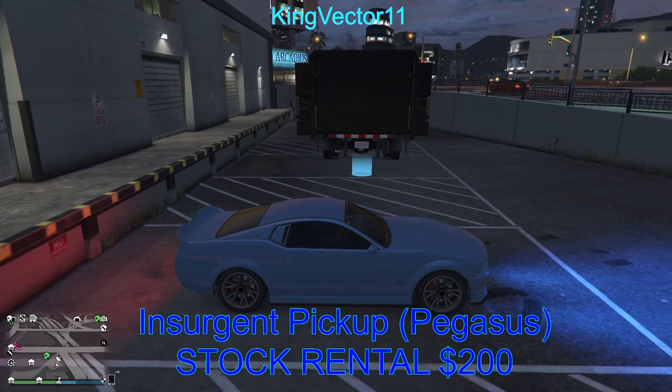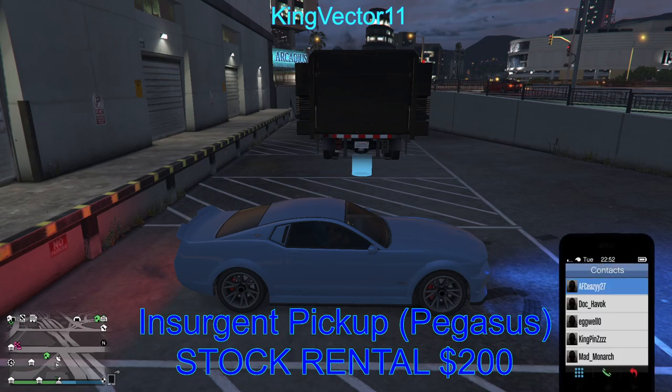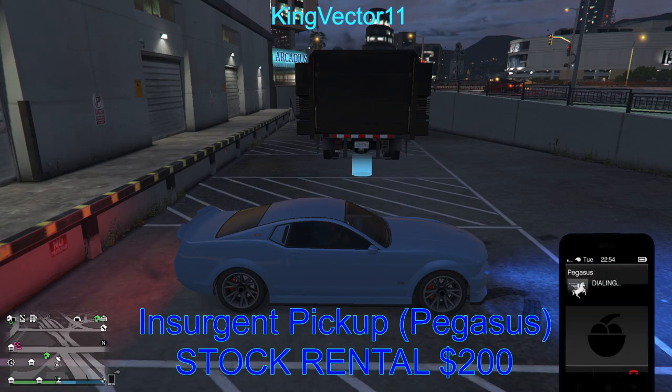Now the question is: how do we make the Insurgent Pickup into an Insurgent Pickup Custom, now that you have everything? What you have to do is first call Pegasus. As I said before, Pegasus gives you the rental stock.